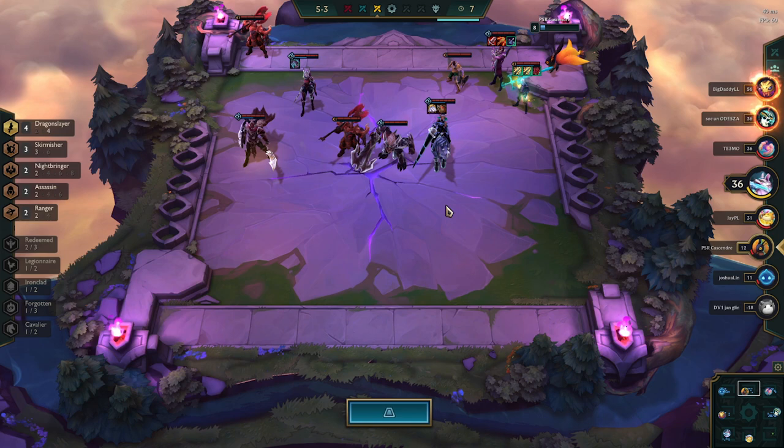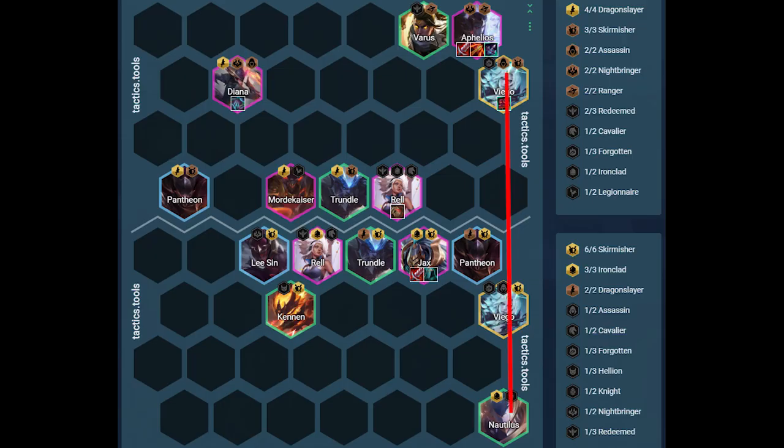Against the second matchup, the big threats are Aphelios, Viego, and Trundle. Nautilus is yet again being Viego bait. Our Viego is jumping Aphelios. Pantheon is positioned to get targeted by Aphelios. Jax is positioned next to Trundle to hopefully burst down the Rell or enemy Trundle as fast as possible. Our Rell is positioned to either stun our Nautilus to stop the enemy Viego from casting, or she will stun our own Viego and therefore also stun Aphelios. Lee Sin is positioned to slow the enemy Mordekaiser and Trundle, and Kennen is farthest away from Aphelios.